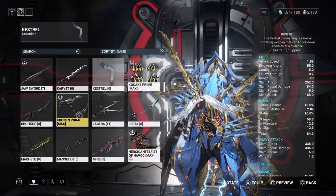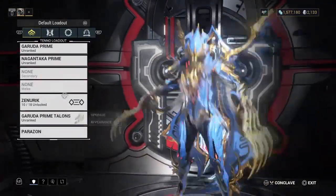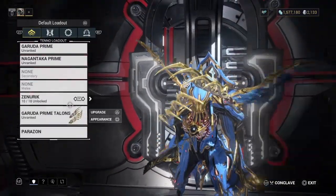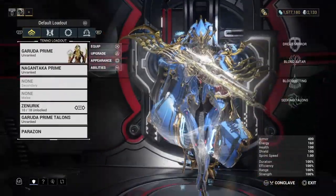So she'll just use the weapons that you have equipped, which is pretty cool because you don't have to equip the melee — you can just use it as an ordinary weapon alongside her Prime weapon.